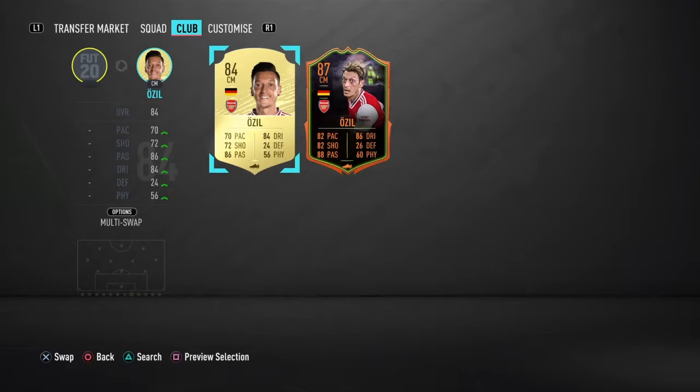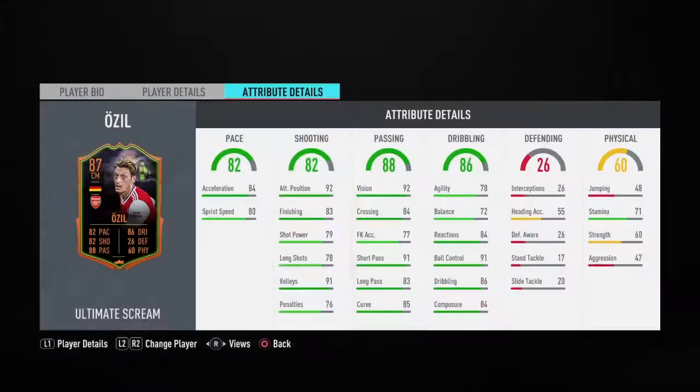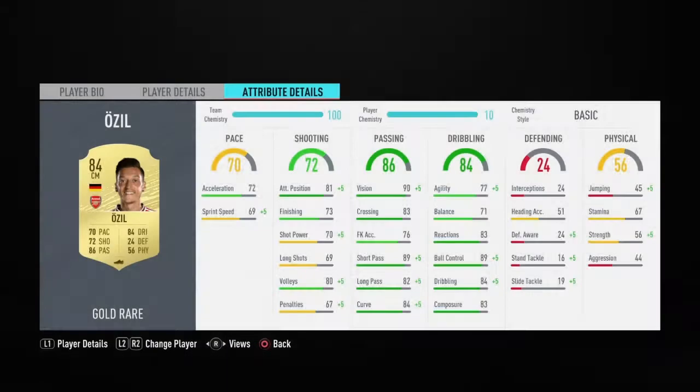24 defense — that doesn't matter because it's a centre mid — and 26 defense obviously. 56 physical on the normal card, 60 physical on the Scream card. But practically his volley is a lot better: it's 91 on the Scream card, and it's 80 plus 5 on the normal card.